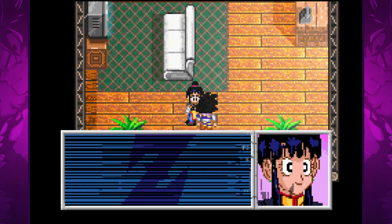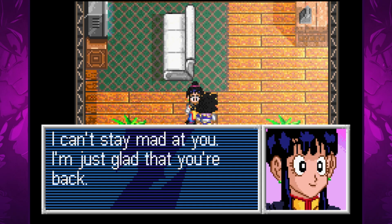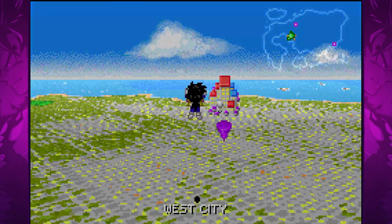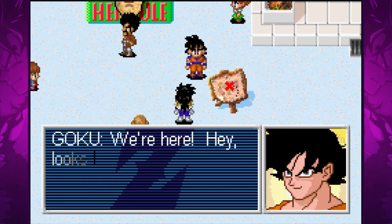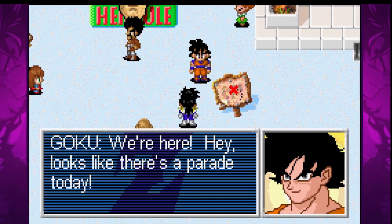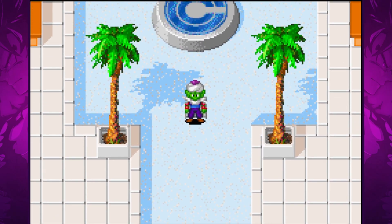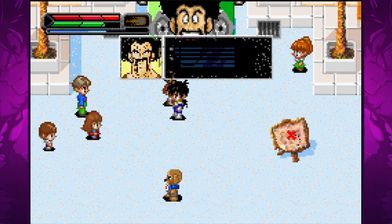These areas do contain some capsules but are largely used for grinding character levels, which I'll go into more depth on later. Even though Goku just arrived home, he decides that it's already time to leave for training — husband of the year. We are headed for West City to find Piccolo. It is here we are introduced to the arbitrary missions that we will be given to progress through the game. As in the first game we will face numerous hurdles that will impede our progress through the story.